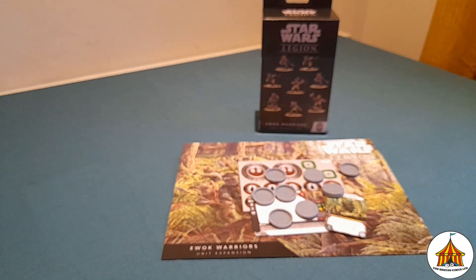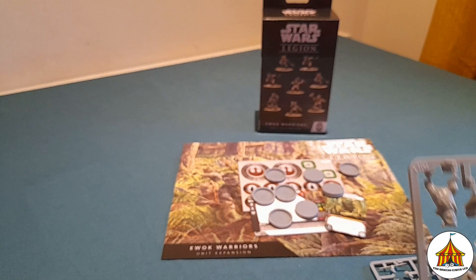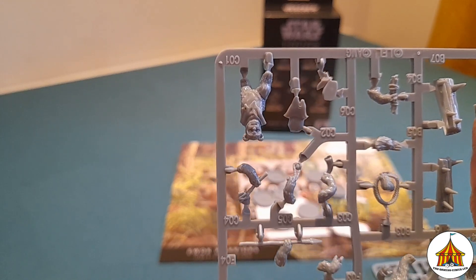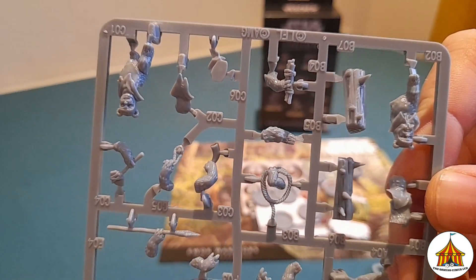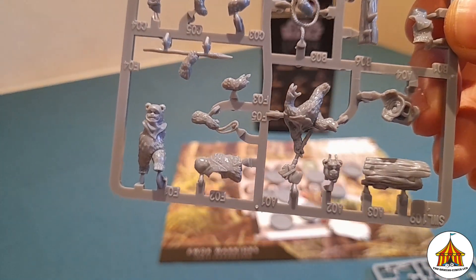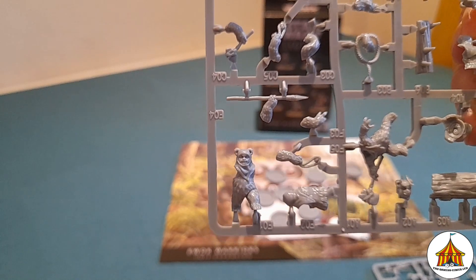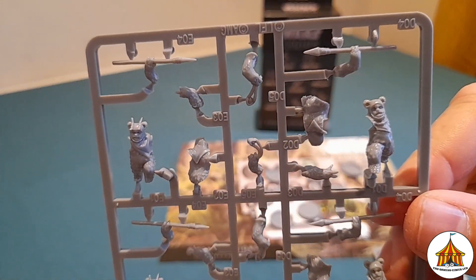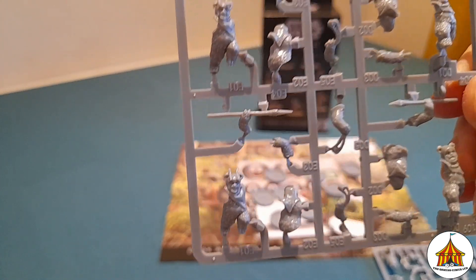And then we have the bit that you're always looking for — the miniatures for this unit. So let's bring them up nice and close. We have a nice little Ewok with a little hammer, one that looks like it's got a little log trap — I'm assuming this will probably be the trapper — and your little axe Ewok. Then another Ewok with a slinger or spear depending on your preferred choice. We also have some more Ewoks with spears and a sling option at the side, so there's a little bit of customization with these guys, which is going to be really nice and fun to build.